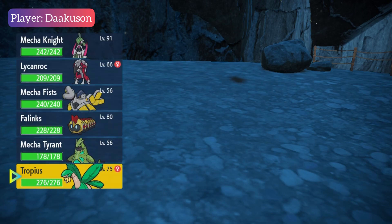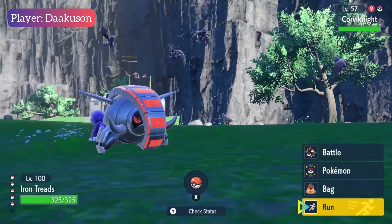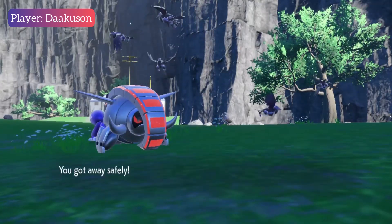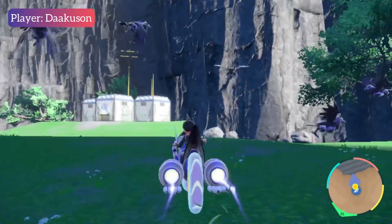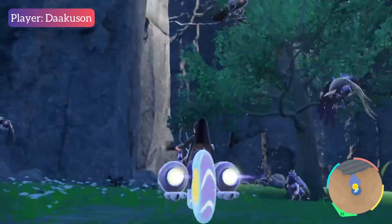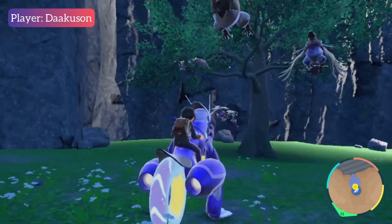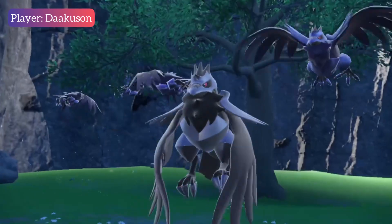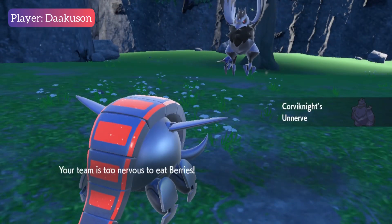We swap Tropius. Now we're hunting Corviknight with the Steel-type Sandwich remaining. And I think there he is — the black one. He'll come down you. Is it Shiny? Here it is! Wow!